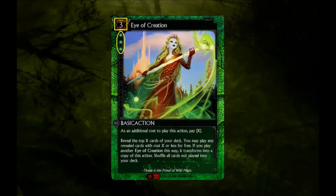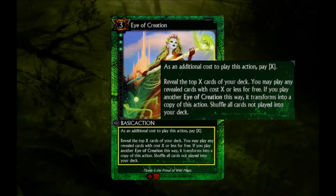Eye of Creation is a wild PvP basic action with a 3 cost and 3 wild threshold. I've mentioned Eye of Creation in quite a few of my other videos, so you may already be able to tell that this spell is kinda a big deal. When played, you select an additional amount of resources to pay over and beyond the three cost. You then reveal that many cards from your deck and are able to play any of those with a cost equal to or less than the variable amount you paid.